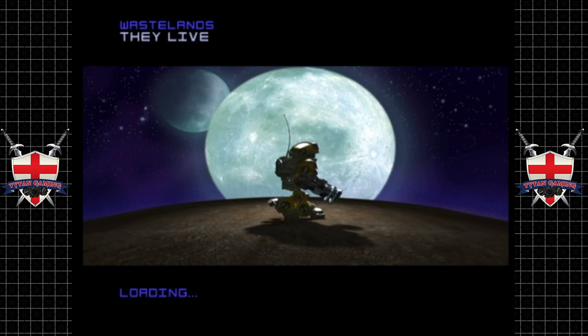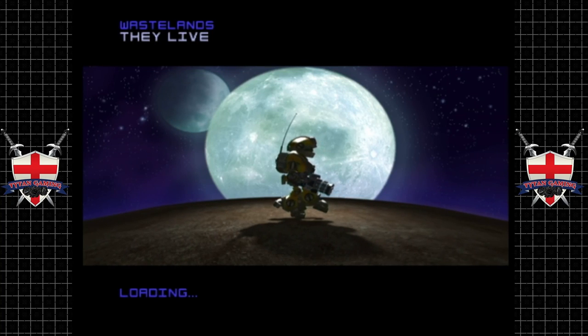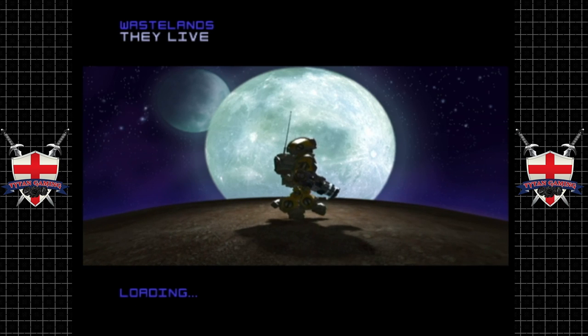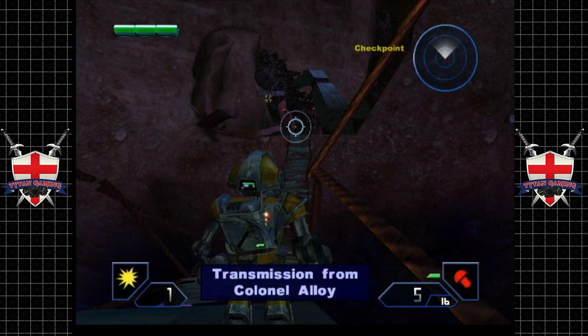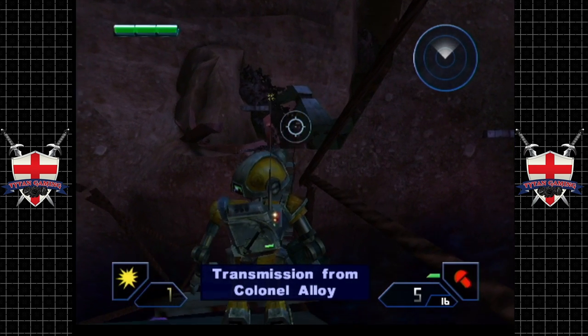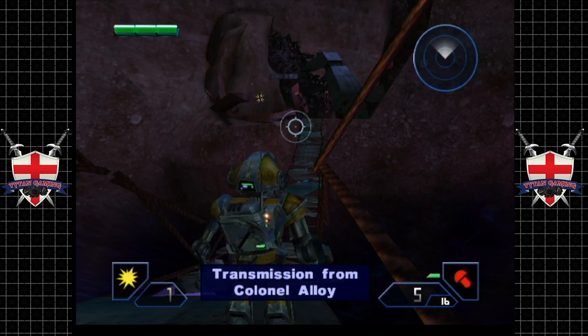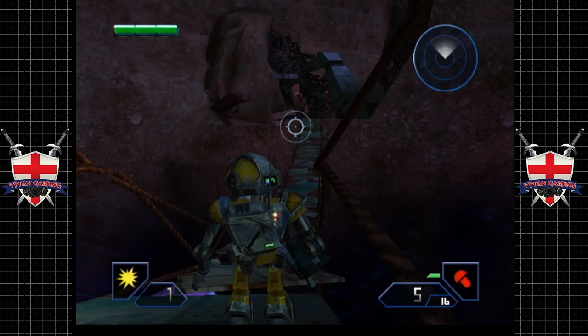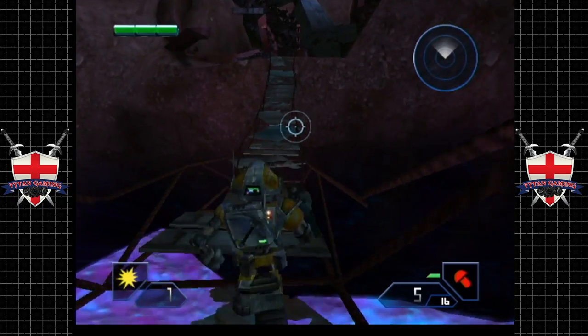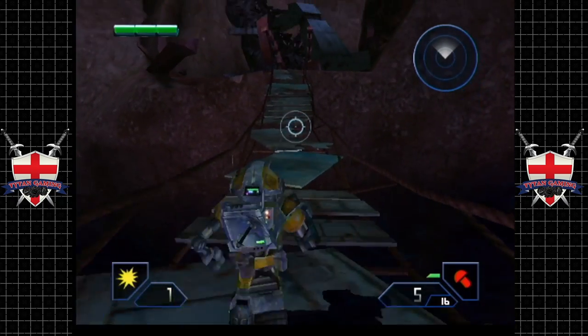Hey guys, and welcome back to Metal Arms Glitch in the System. When we last left off we were in hot pursuit of the enemy, and that is taking us to the Wastelands. The Wastelands is quite an interesting area — inhabited by robotic abominations with an underwrenchable thirst for fresh oil. Watch yourself. Inhabited by zombie robots from the sounds of it.